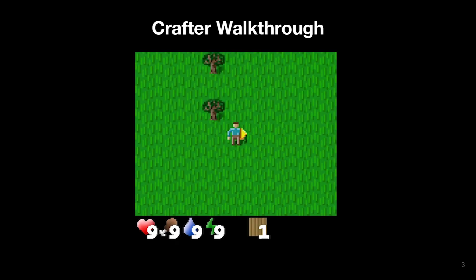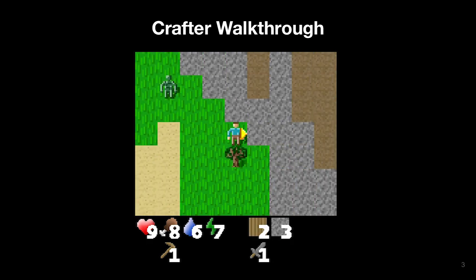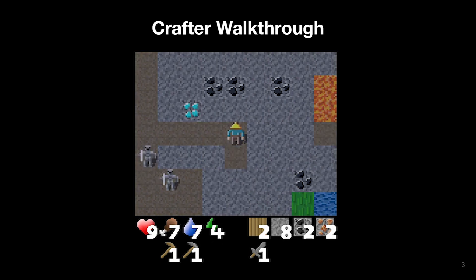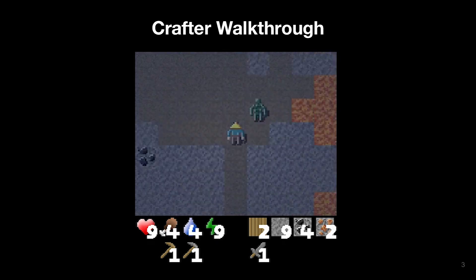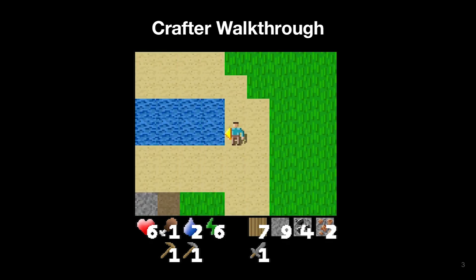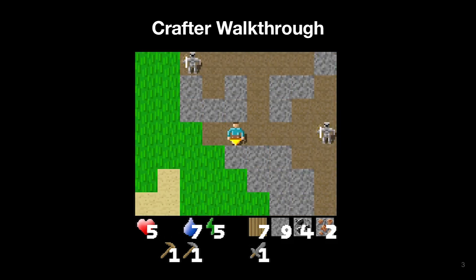To show you the environment we start with a walkthrough of a human expert. The player starts off by collecting wood, the most basic resource. It then creates a workbench to craft tools such as a pickaxe and a sword. With a pickaxe it can now dig through the rock. Now it's getting night so the player digs a cave and closes it so that it can sleep without monsters attacking it. In between all these things the player has to repeatedly find water sources to drink enough and chase the cows to eat.